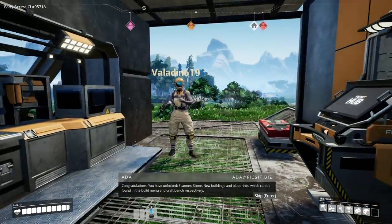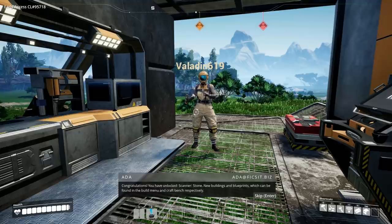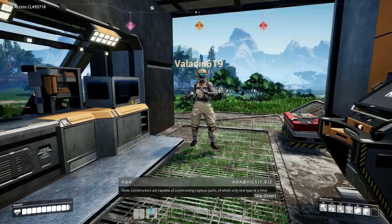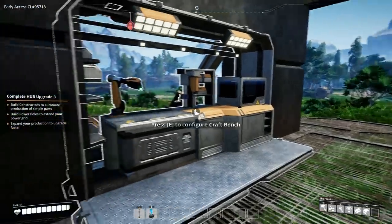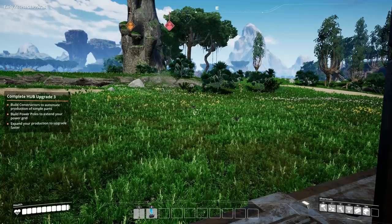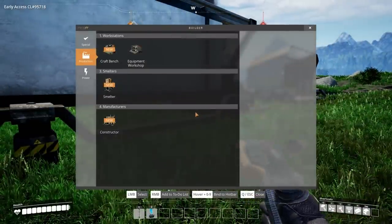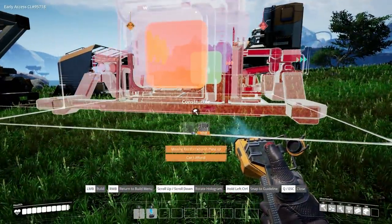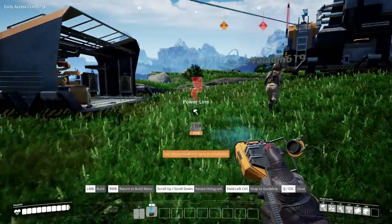New buildings and blueprints, which can be found in the build menu and craft bench respectively. Seventh objective - hub upgrade, conveyor belts. Use power poles to expand the power network for optimal results. Constructors are capable of constructing one type at a time. Build constructors to automate production of simple parts. So we have to build - we need to build cable. We're gonna come in here, build some more wire, build cable. I need three iron plates.